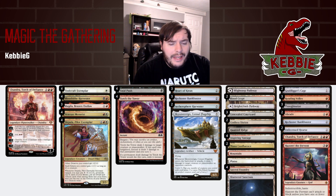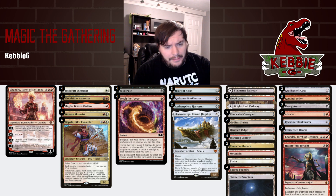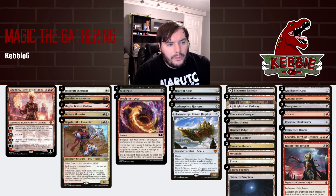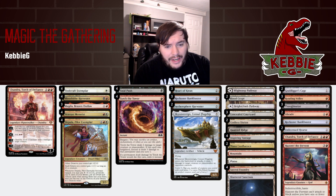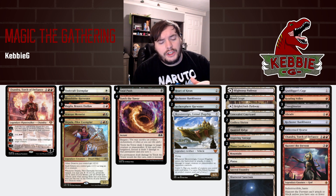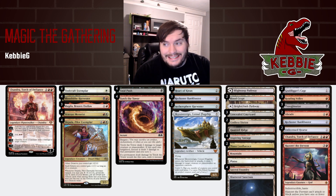Sideboard-wise: two Grafdigger's Cages to fight Greasefang, three Bollas to fight Greasefang and Mono Blue/Mono White, three Thoughtseizes for combo and control matchups, two Abrades for spot removal and artifact destruction. Bank Buster is for midrange matchups, two Unlicensed Hearse for graveyard hate, Chandra against control and midrange, and Hazard which is decent against midrange because it's indestructible. That's our Mardu Vehicles for Pioneer — let's see the deck in action.